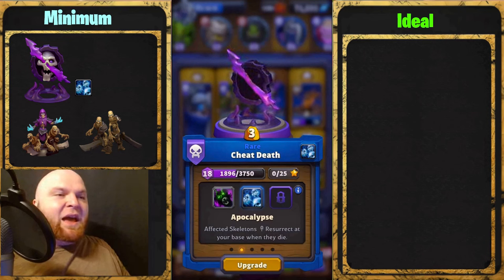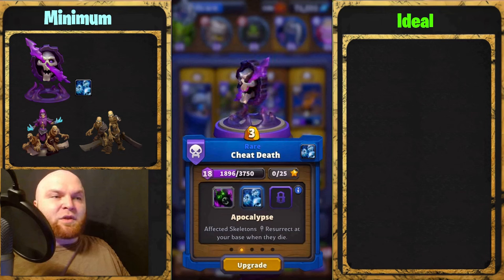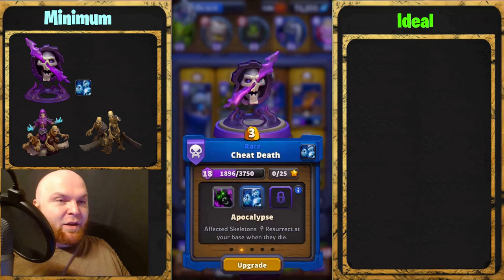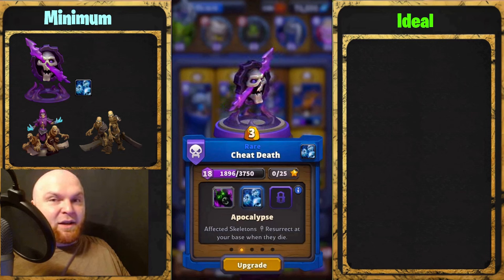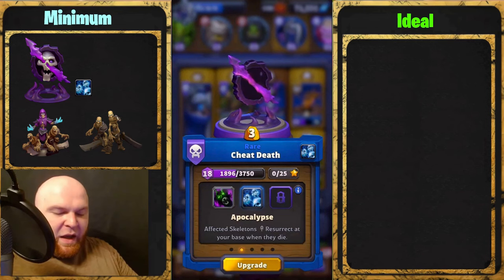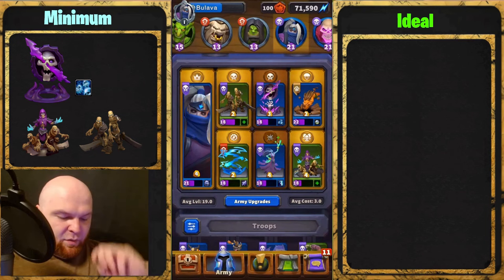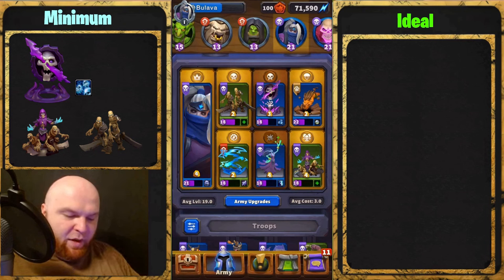You already know what's going to happen. The idea of this deck is you save up gold and play like a scumbag Maya deck — you deploy everything at the enemy's core, except you put Cheat Death on it. So not only do they survive for five seconds and deal damage to the enemy's core, but they also resurrect at their base. That's the minimum — three things.